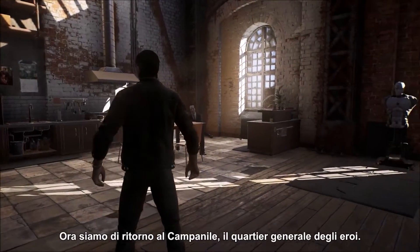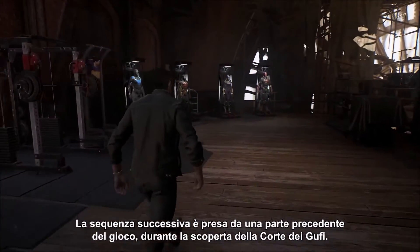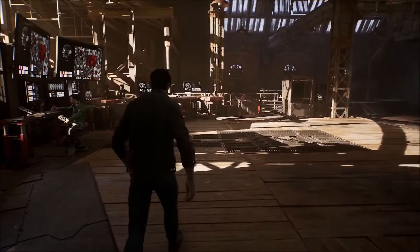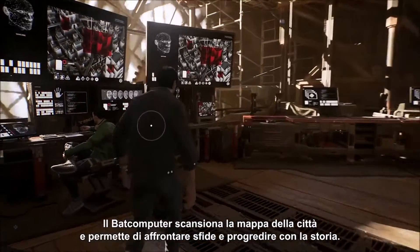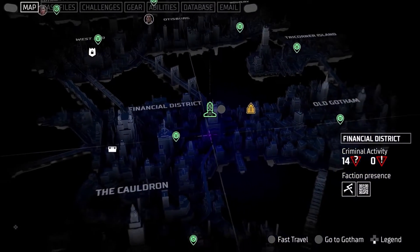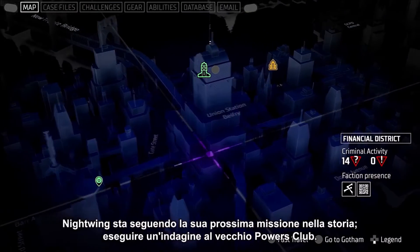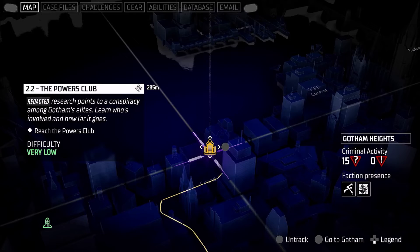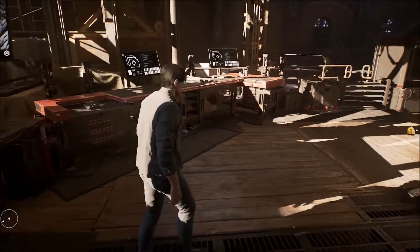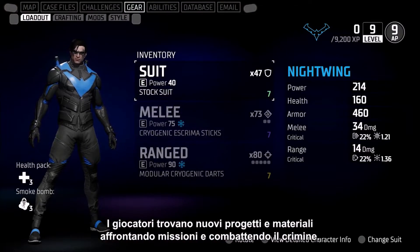Now we're back at the Belfry, the heroes' home base. This next sequence is from early in the game as we're just discovering the Court of Owls. The Bat Computer runs the map of the city and lets us pursue challenges and advance the story. Nightwing is tracking his next story mission, investigating the Old Powers Club.